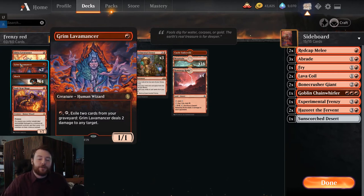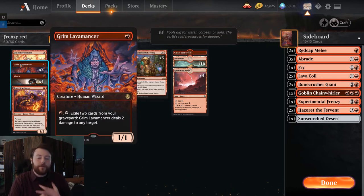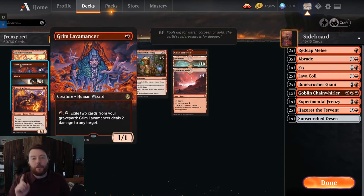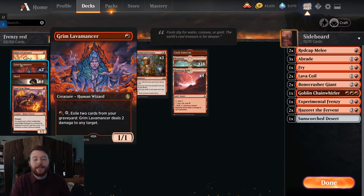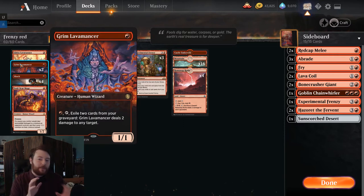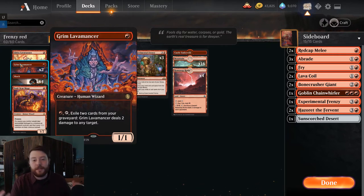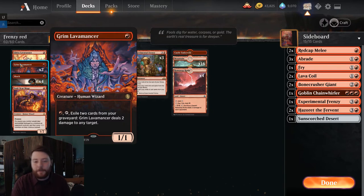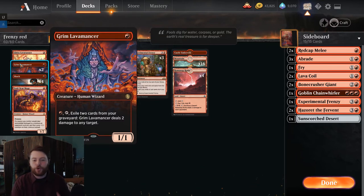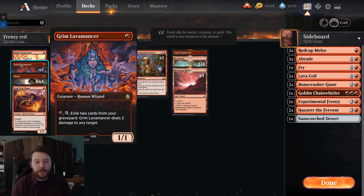Grim Lavamancer was added from Jumpstart and gives you more reach while also being a 1-mana play that turns on Wizard's Lightning. Even if your Grim Lavamancer just gets in for 1 or 2 damage via attacking and then shocks a creature to clear the way, or shocks their face for 2 before it dies, that's a lot of power from a 1-mana card. It turns our dead burn spells into more burn spells later in the game, which is incredibly powerful. That's why you see Grim Lavamancer played in older formats.